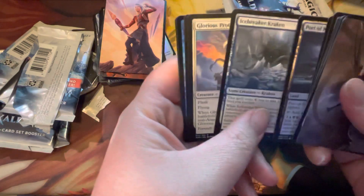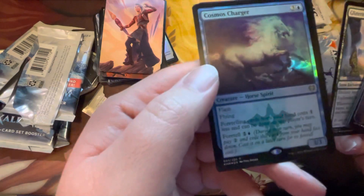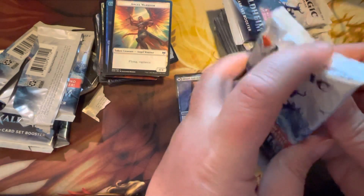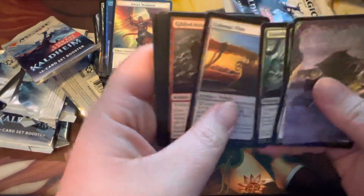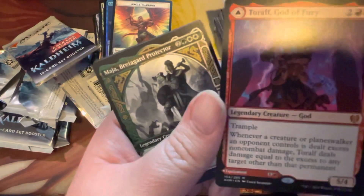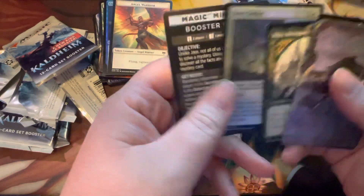Icebreaker Kraken, Glorious Protector, Glitter and Frost, and Cosmos Charger — foil rare, yes. I have no idea what it does — flash, flying, foretelling. Costs one less on any player's turn; foretell it for three. Angel Warrior. Torelf God of Fury for a Mythic Rare there — I don't think it's a heavy hitter. Torelf's Hammer. Maya and a foil common and a minigame.